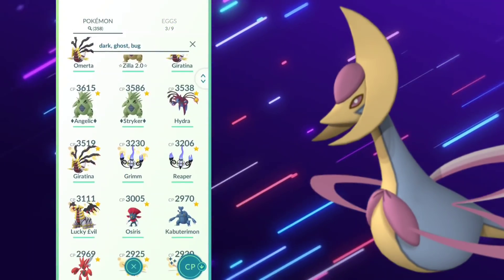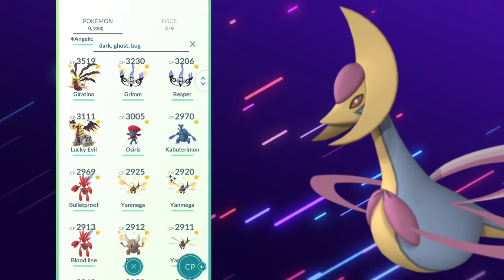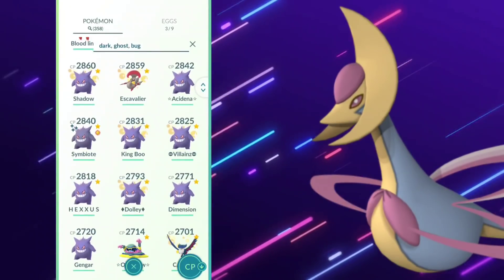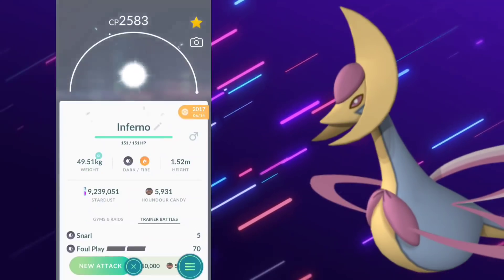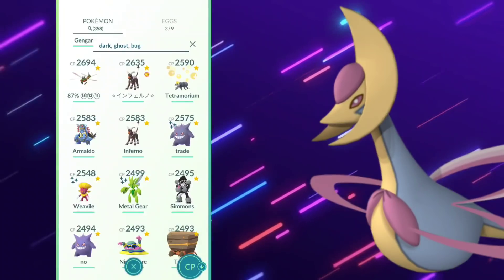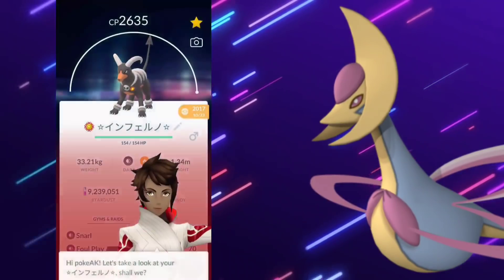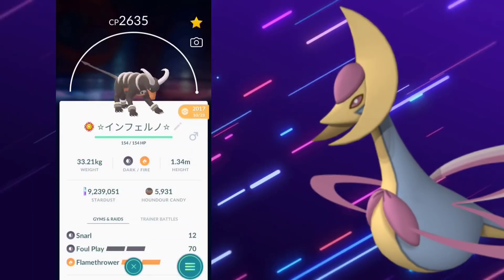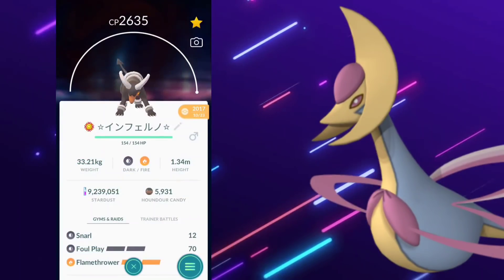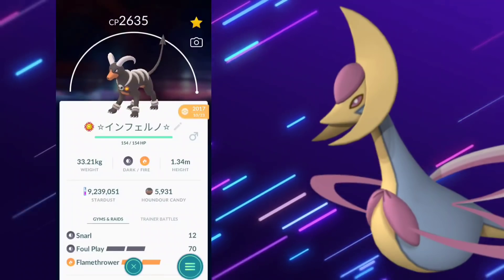Taking a look at my Dark and Bug types — I have quite the army to run through these. Now Cresselia can be duoed, so make sure you take note of that. It can absolutely be done — it's been done before. And now with Megas and the whole boosts it's going to be even better. I really wish Mega Houndoom was out already because I have this 100% best buddy ready to go. Anyways, if you did enjoy this video please give it a big thumbs up, subscribe if you're new, and I'll be keeping you updated on everything Pokemon Go. Take care, trainers.